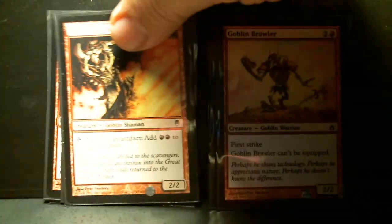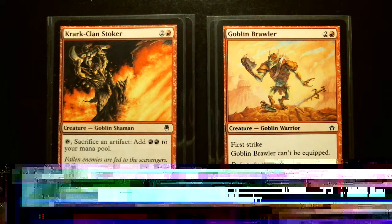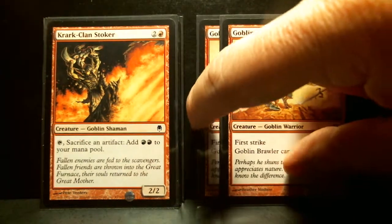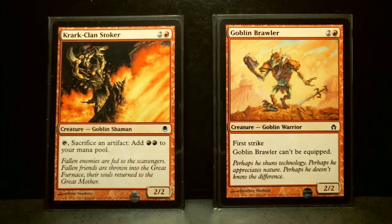3 Krark-Clan Stoker, another goblin, from Darksteel. These are great tapping artworks from the Mirrodin block — very characteristic of that block where they really didn't color those things correctly, it seems. This goblin is a 3/2/2. When you tap it — meaning you don't use it to attack — sacrifice an artifact to add 2 red mana to your mana pool, which you couldn't tell because it's gray.